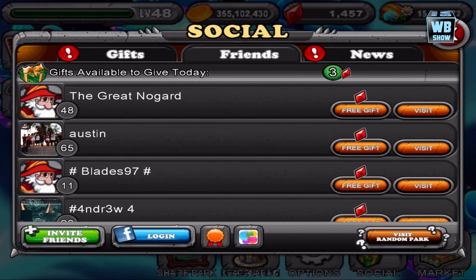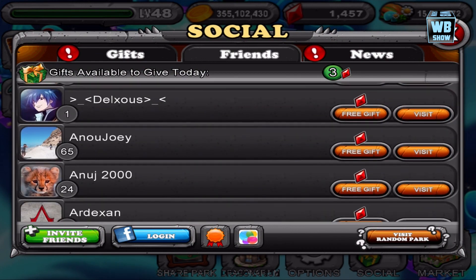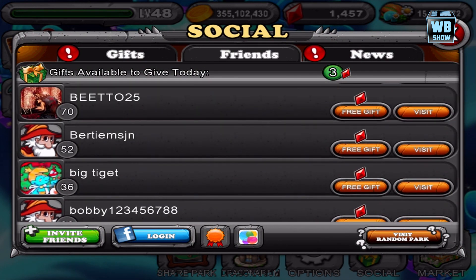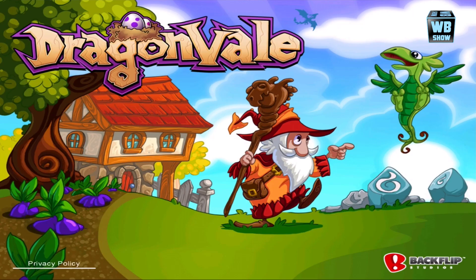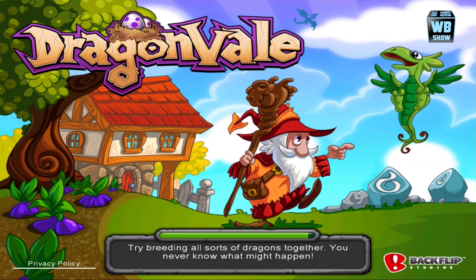I want to do a shoutout to one of the players — an amazing player, Beto. Let's send him a gem. Level 70 — that's a pretty high level, I gotta say. So he has an amazing island. He's going to be in the Dragon Veil group as well. So there's two new dragons.